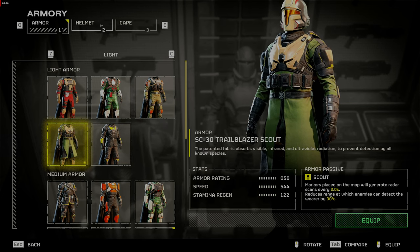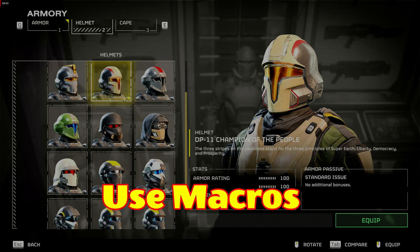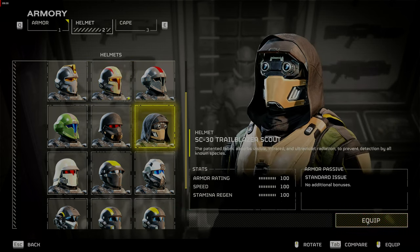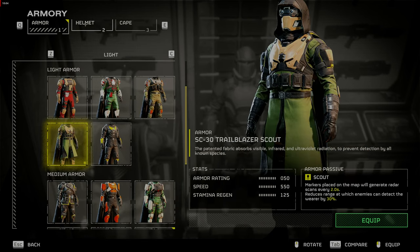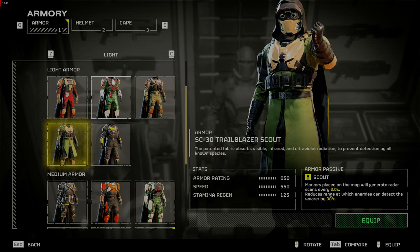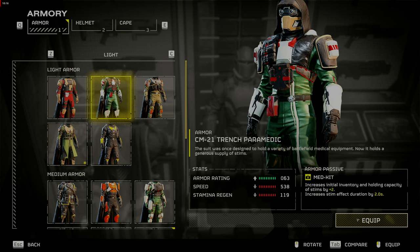Next tip: use macros. If your keyboard supports macros, program the stratagems to your function keys that you most frequently use, like Reinforce to your F1 key and your next frequently used one to F2, and so on. If your keyboard does not support macros, you can use Voice Attack — I've linked it below in the video — to program macros and activate them either by voice command, like saying 'Reinforce', or by key press. This will allow you to get away from swarms or get to cover while calling in your stratagems.